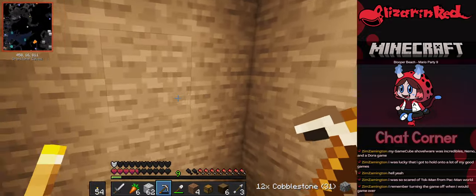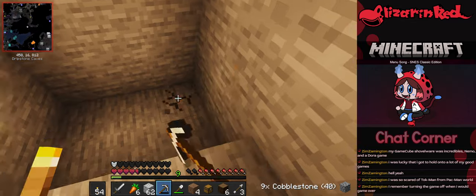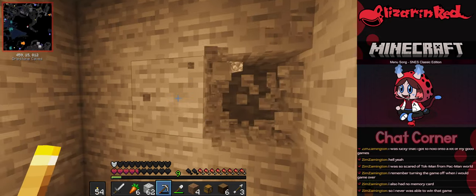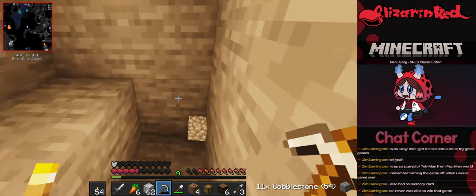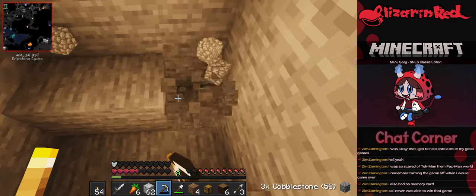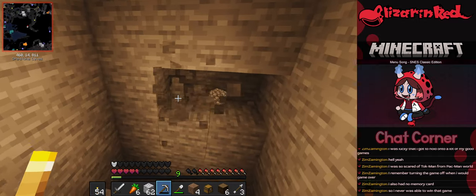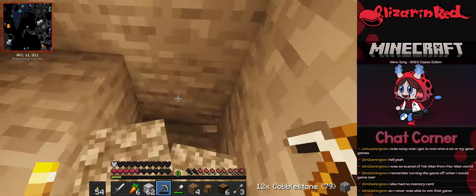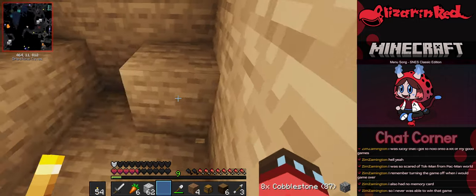There are speedruns of that Zoboomafoo game — some people found an interesting skip where timing an 'Animal Fun Fact' with a tutorial prompt at the exact same time skips a section. I was scared of Talkman from Pac-Man World and would turn the game off when I got a game over. Hey, you were just practicing quick resets! Someone had no memory card and could never save progress — that's rough.